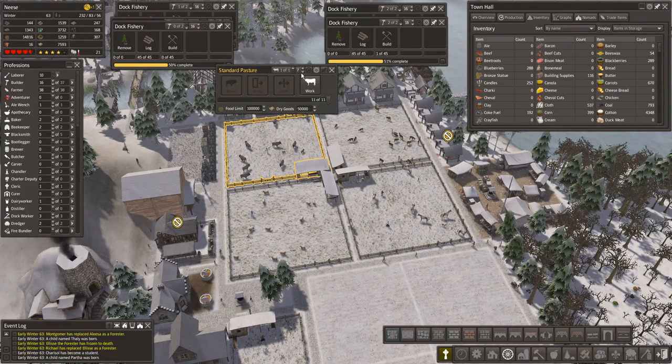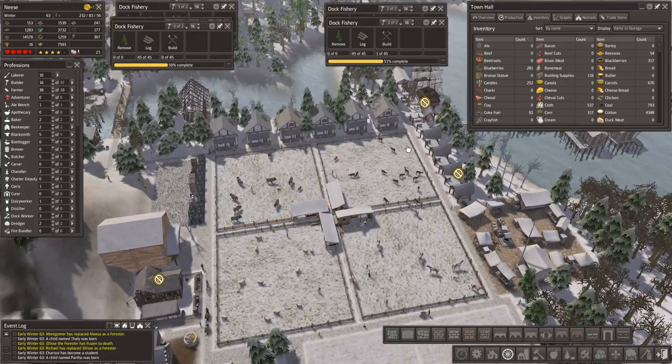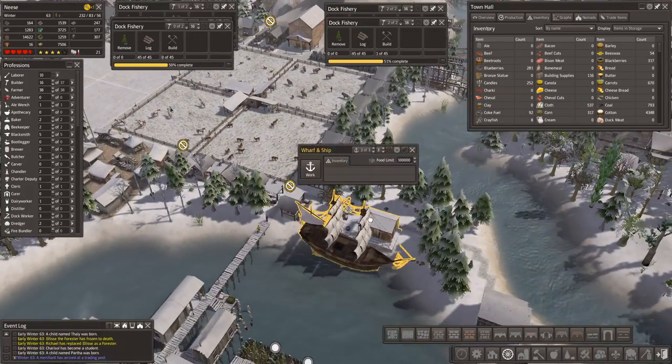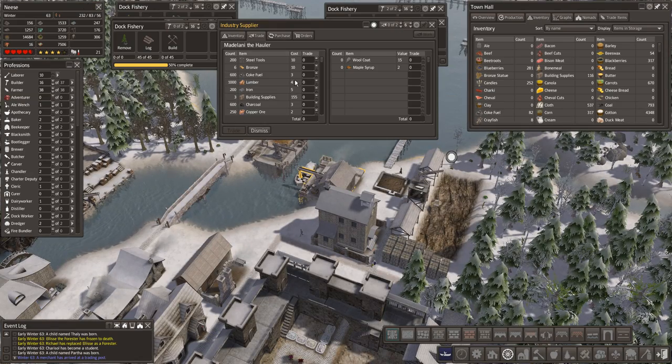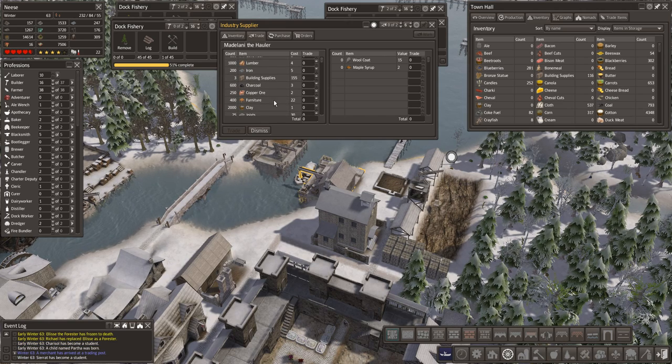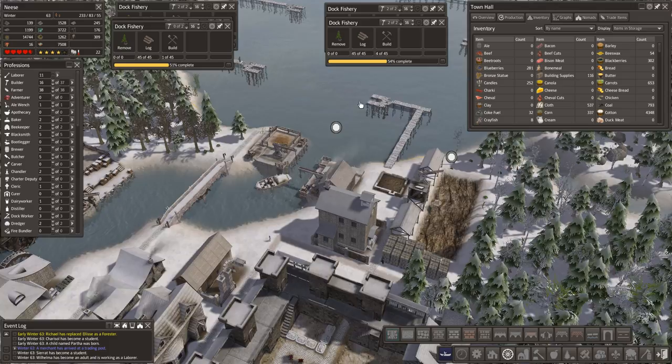Bison — how are they going? Two bone mill, okay, maybe they've only just reached eleven. What have we got here? Stilties, bronze, coke fuel, lumber, iron building supplies, charcoal, copper ore, furniture, clay — lots of stuff. But we can't trade, we've got nothing.